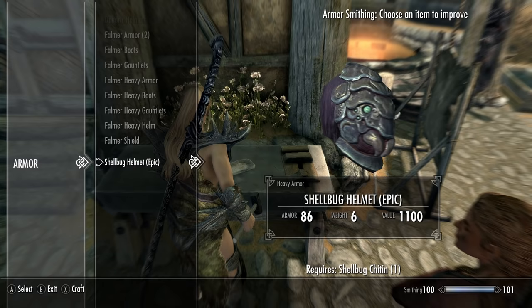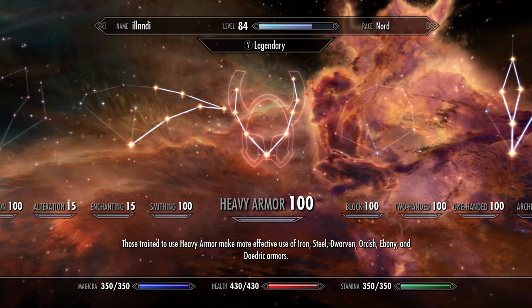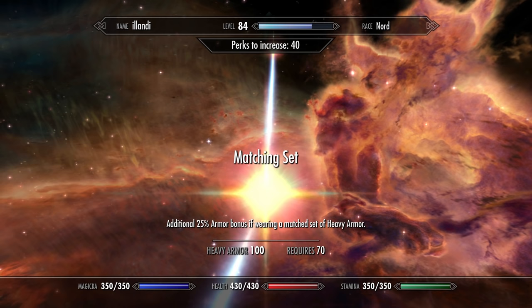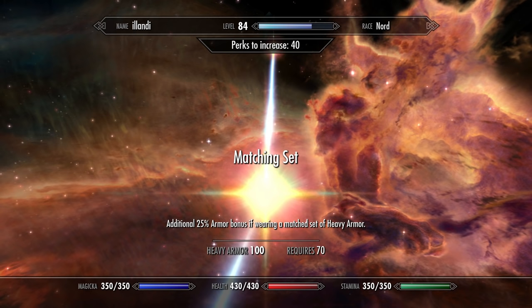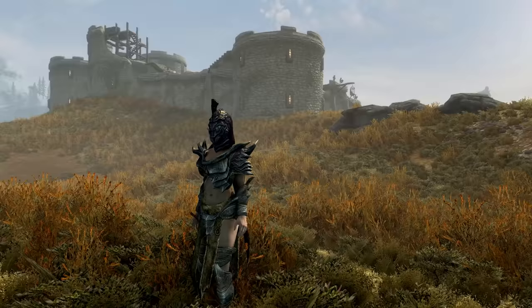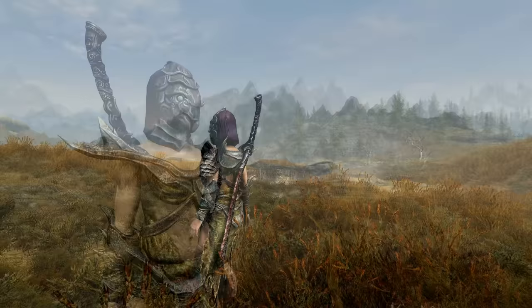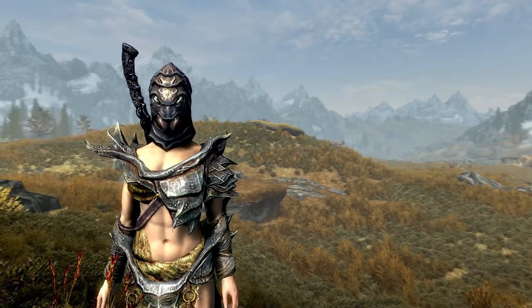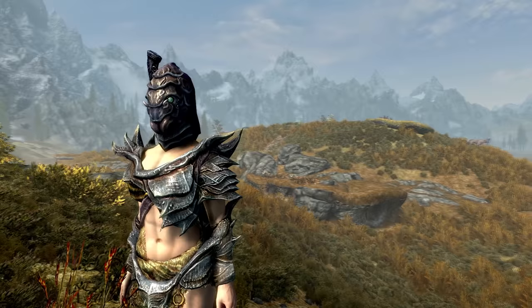A lot of you are probably wondering what armor to wear with this. There's actually a perk in the heavy armor skill tree called Matching Set Bonus, which gives you an armor rating boost if you wear a matching armor set. For the shellbug helmet, the matching set is the Falmer armor — there are two types of Falmer armor in the game and both work with the Matching Set Bonus. You can get the normal Falmer armor at the very start of the game; I've already made a guide on how to get it, linked in the description. With this shellbug helmet, this armor is actually better than full Dwarven armor. In total, this set gives you an armor rating of 107.